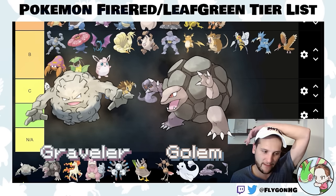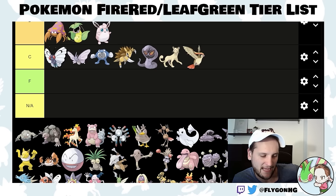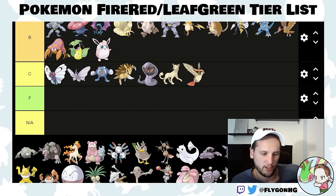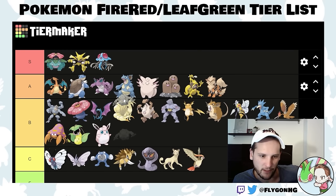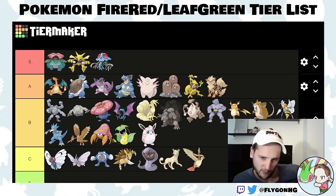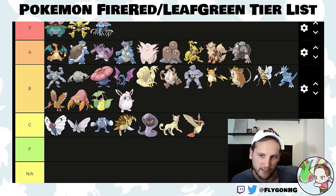Graveler and Golem — if you get these in Mount Moon instead of Zubat, they completely trivialize Lieutenant Surge, who is otherwise pretty difficult because of Double Team and Thunder Wave from Raichu. But since you're guaranteed Dugtrio for that, these guys don't serve as much of a purpose there and fall off as a lot of the later gyms are special types. They're pretty good into Koga and are good absorbers of Self-Destruct from Koffings in Silph Co. Graveler goes high B-tier and Golem breaks into low A-tier because of Magnitude and Earthquake.